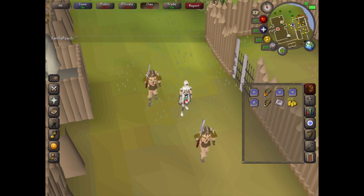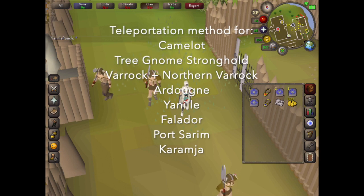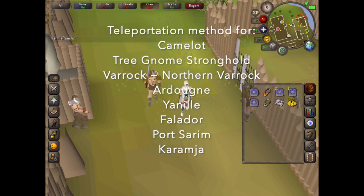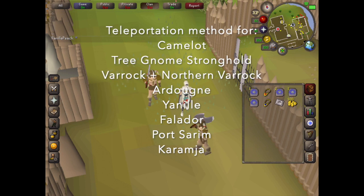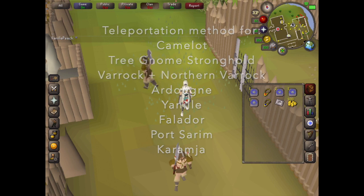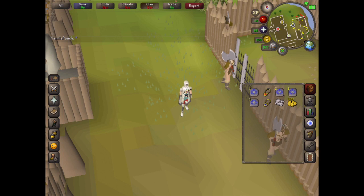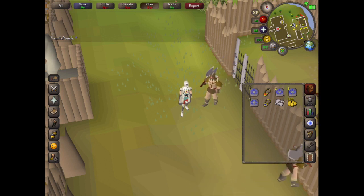So essentially you need a teleportation method to get to Camelot, Tree Gnome Stronghold, Varrock, Northern Varrock, Ardougne, Yanille, Falador, Port Sarim, and Karamja. What I've got in my inventory is a Camelot teleport, a Digsite Pendant, two Varrock teleports, an Ardougne teleport, a Falador teleport, and a games necklace. You'll also need approximately 500 coins.